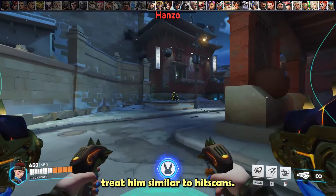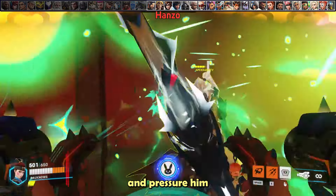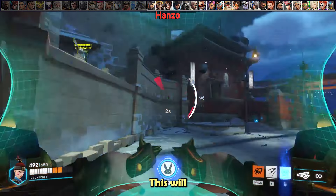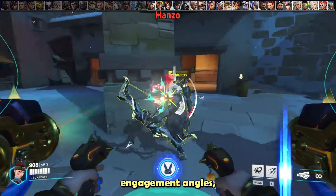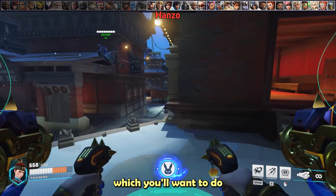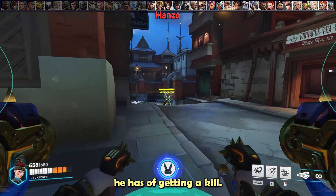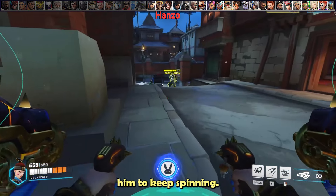Against Hanzo, treat him similar to hitscans — do not allow him to hold off angles and pressure him any time you can get in his face. Don't fly directly at him; do a serpentine or up-and-down pattern to make it harder for him to land headshots. By taking smarter engagement angles, you'll be able to save your defense matrix for when he storm arrows, which will burst you down. Remember, the longer Hanzo is alive, the better his chance of getting a kill — every arrow is a slot machine roll and you don't want him to keep spinning.